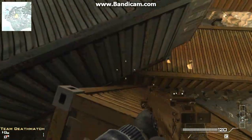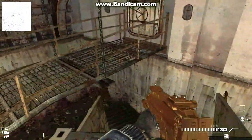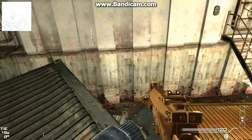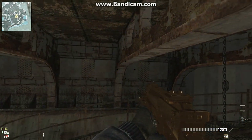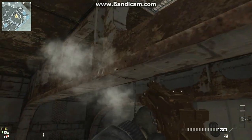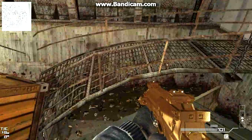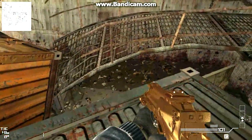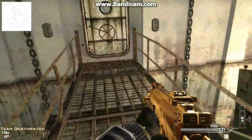Watch out for this ledge as you run and jump on this crate right here. From here you can either chill, kill people left and right, whatever you want. Watch out for all these ledges that hang around over here, because they will block you and drop you down into the death zone. What I do is aim a little bit to the left, just like that — you don't have to run, just move forward and jump, just like that.